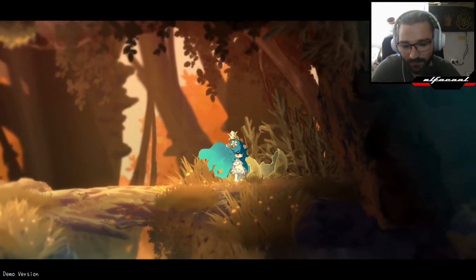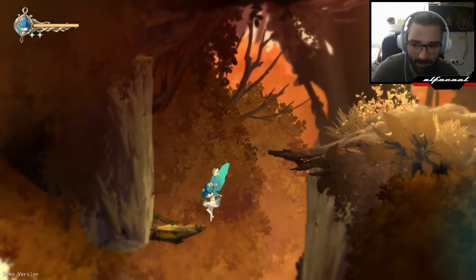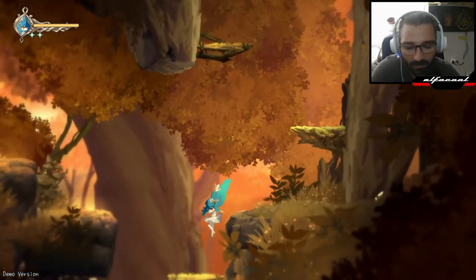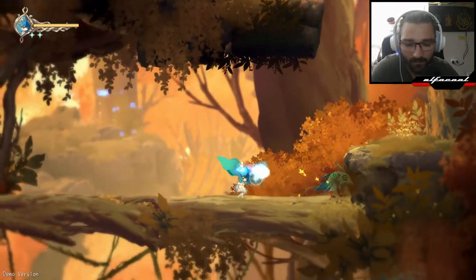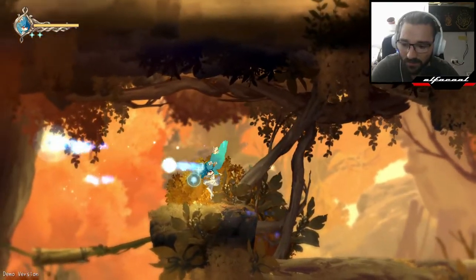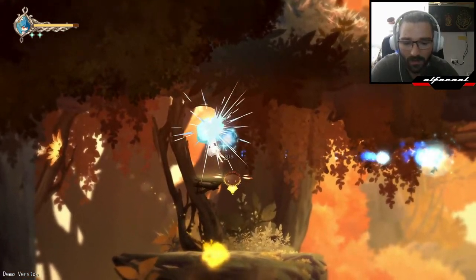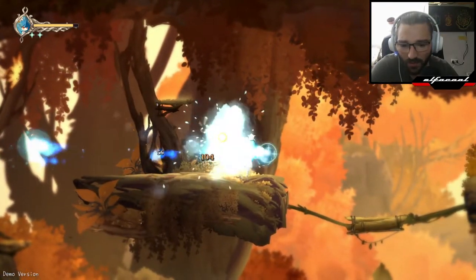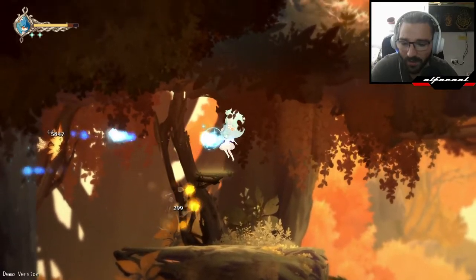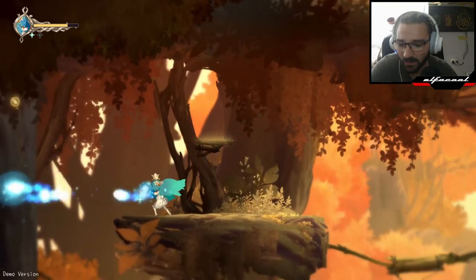We've got these mirror seeds which I still have no idea what they do — we only collect two in the demo version. I just noticed something that is very good. Boom, broken shell — what creature could have made it? I don't know if there's a secret area here, I doubt it. You can just spam attack and these attacks are kind of homing, but I'm not sure how they can be directed.